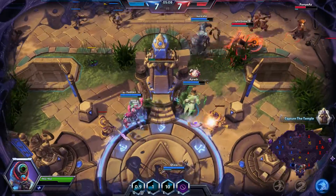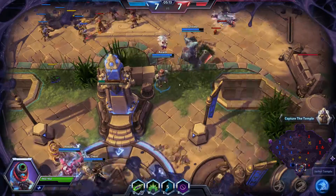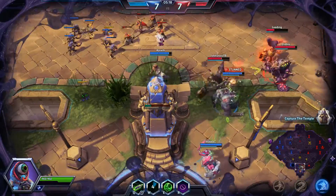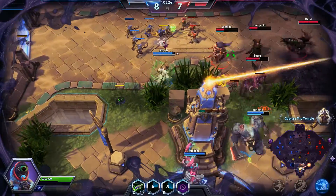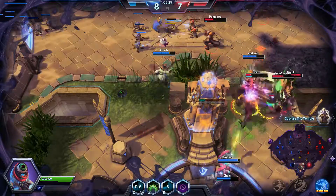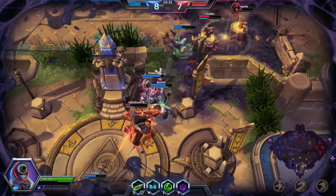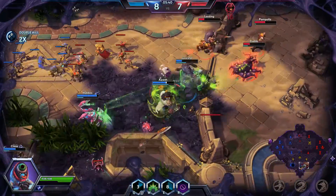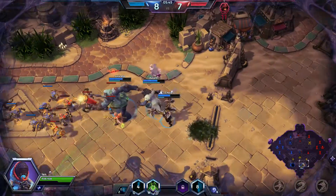Keeping Greymane going... it doesn't look like he's trying to engage too hard, which is okay. I know as soon as I drop the top hat from him and try to go on Stitches, he's going to go in hard. Yeah, Greymane does do a whole bunch of extra damage when he turns into a werewolf. There he goes — get him, Greymane. Okay, perfect.